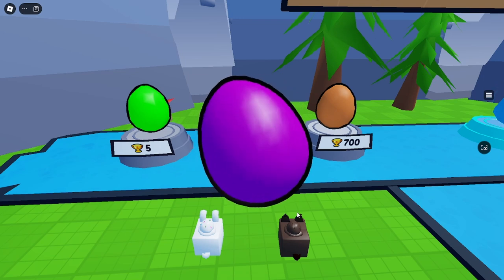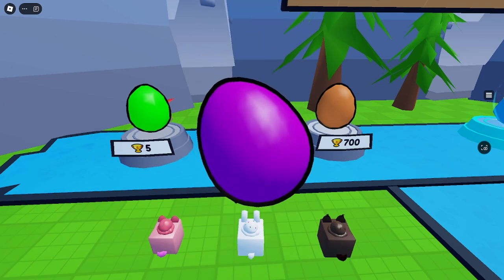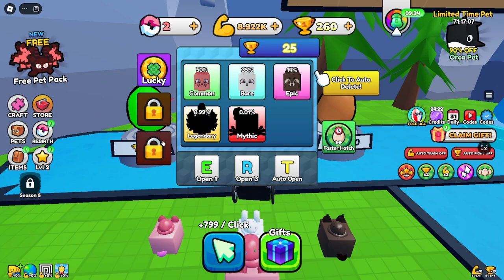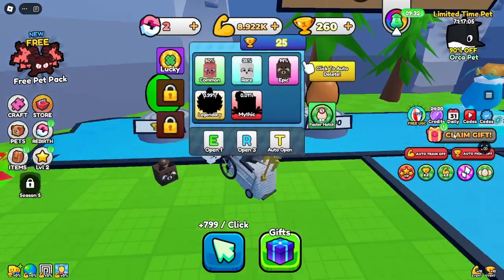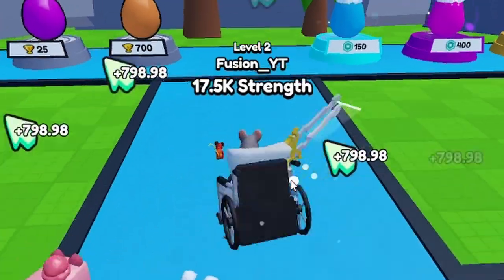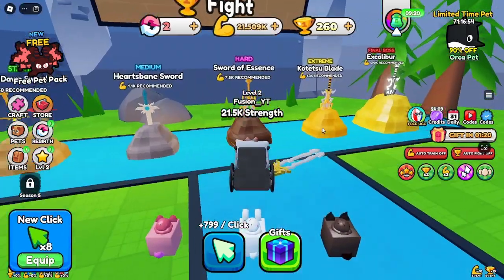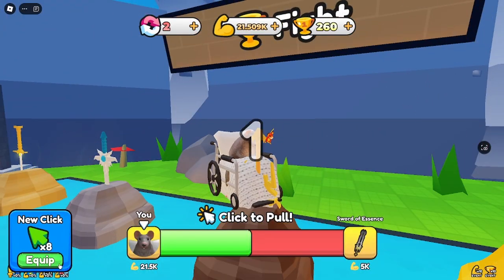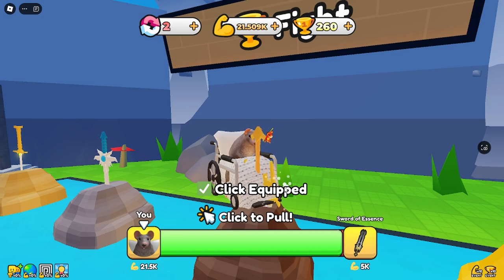First try epic — light work! We got a rare. We got a common. How many pets can we equip? Now we get 700 per second — let's go!